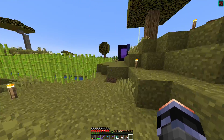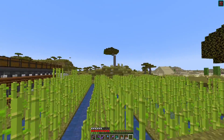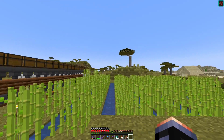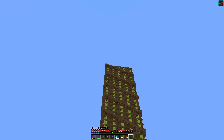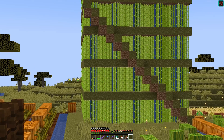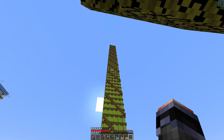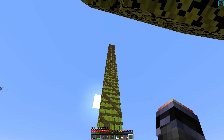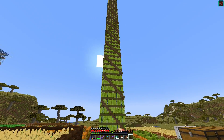Over here I have several farms. There's a small, pretty basic manual sugar cane farm — the very first sugar cane farm I started in this world. Up here is a gigantic sugar cane farm; this entire build is inspired by IBXToycat. He has a very similar design in his own survival let's play world, so that's where I got the inspiration from.